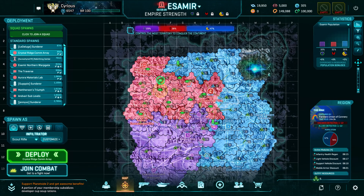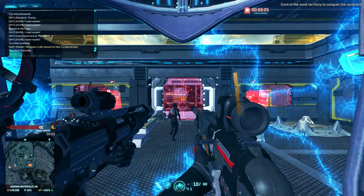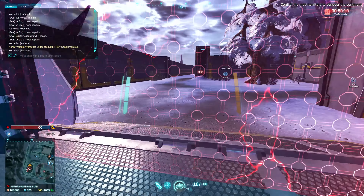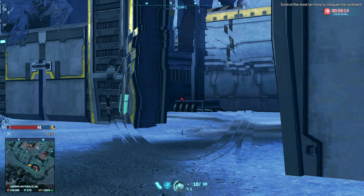So we've all been there — we're looking around the map for a fight, can't quite find a good one, but we see one that's 83% enemy, 17% friendly. And you figure, well, might as well join in that and see if the friendly pop starts coming up and we have a chance at it.